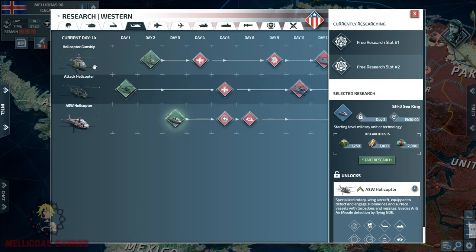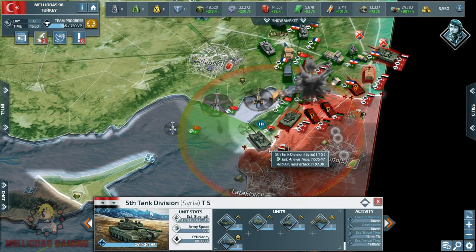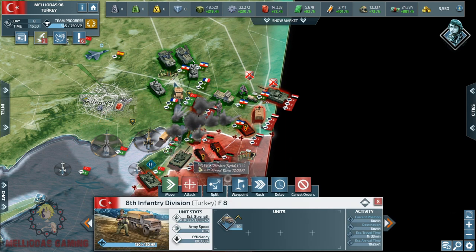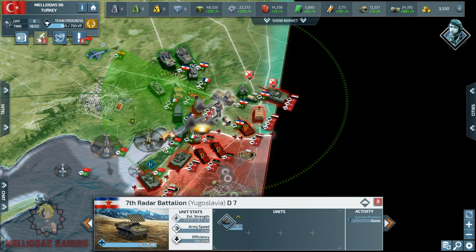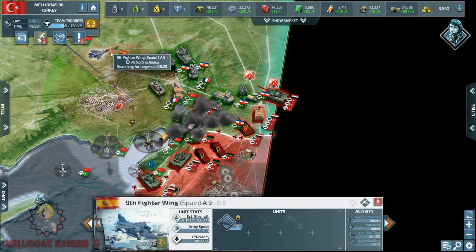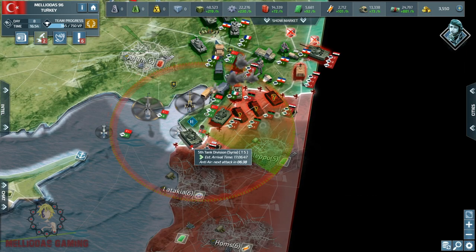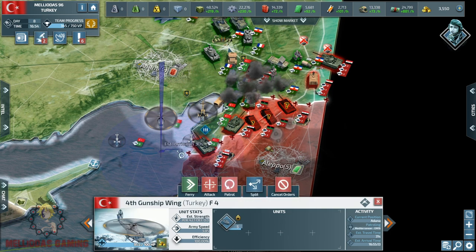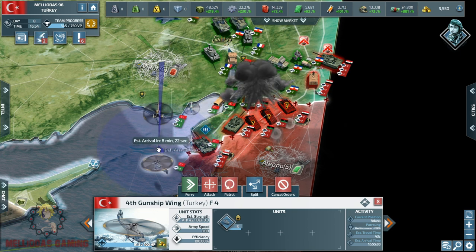Now I want to go back to helicopter gunships and attack helicopters and discuss damage distribution - something very advanced that elite players use in alliance challenges. I'll demonstrate with a live alliance game. Here I am playing as Turkey using helicopters. We have a heated battle on the Syrian border where the enemy is pushing forward with tanks, mechanized infantry, motorized infantry, mobile SAM launchers, and mobile on-tier units. I am going to use my attack wing and helicopters to annihilate their tank divisions one by one.